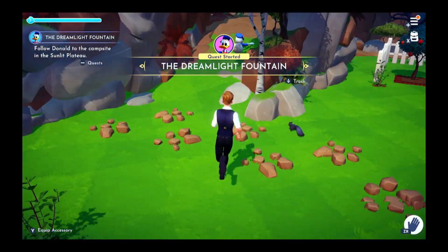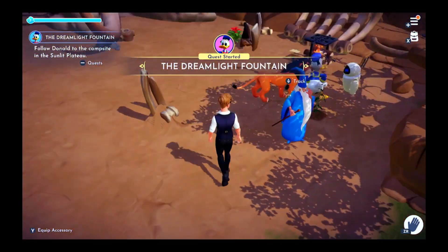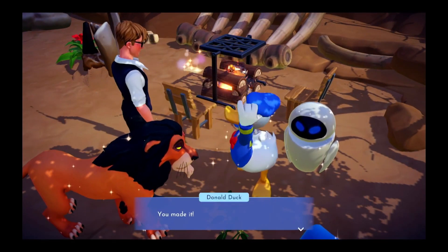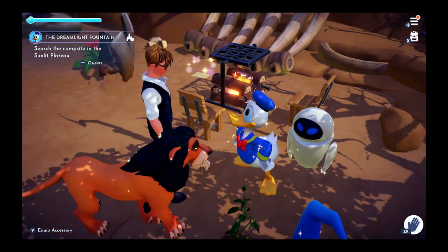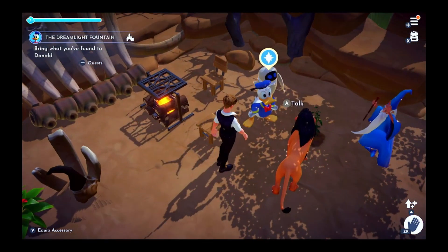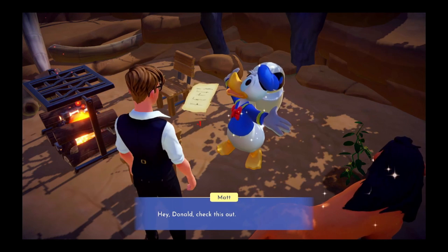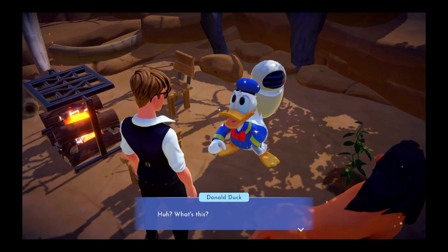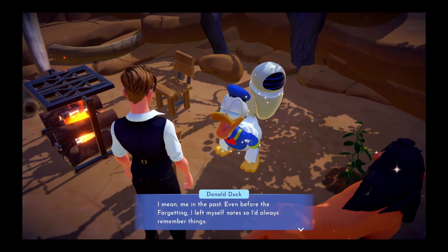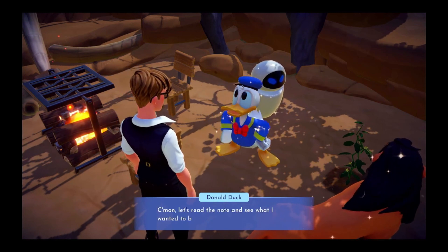My game is having some issues today — I cannot get that Dreamlight quest to go away. There we go — search the campsite in the Sunlit Plateau. Bring what you found to Donald. Hey Donald, check this out. What's this? It's a note from me — I mean me in the past. Even before the Forgetting I left myself notes so I'd always remember things. That's a good habit. Yeah, I've got tons of them. Come on, let's read the note and see what it says.